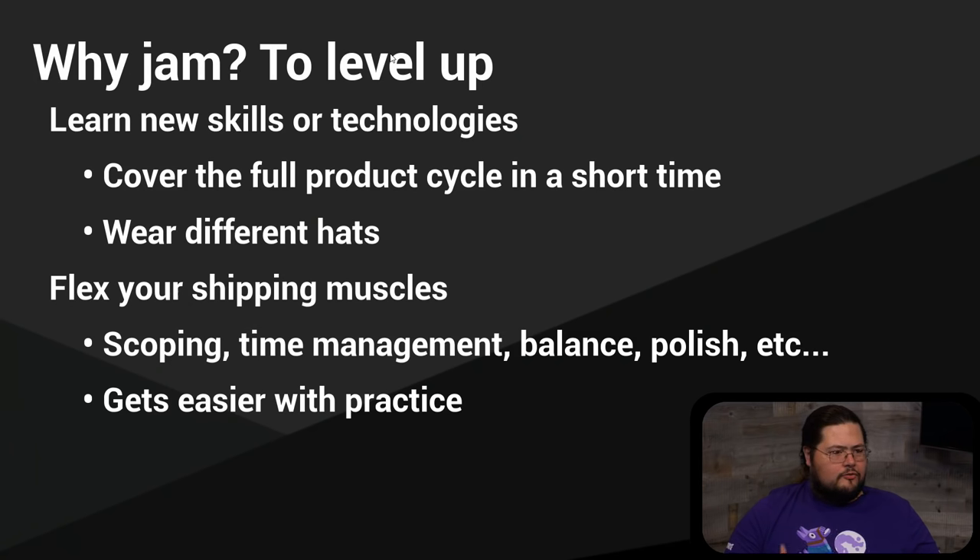Game jams help you flex your shipping muscles. When doing a project start to finish there are different phases — pre-production, ideation, implementing features, then polish, shipping, packaging. This forces you to do all those steps in one go. On a small team you won't have dedicated specialists, so one person wears many hats. Flexing your shipping muscles means: can you scope down? How is your time management? Can you balance game polish and juice — make it fun and exciting to play? It gets easier with practice the more times you do this.